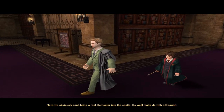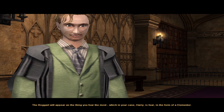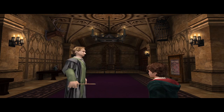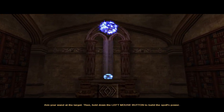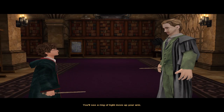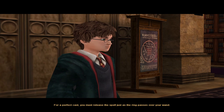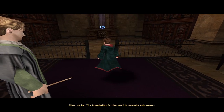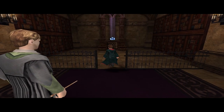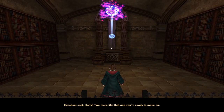Now obviously we can't bring a real Dementor into the castle, so we'll make do with the Boggart. The Boggart will appear as the thing you fear the most, which in your case Harry is a Dementor. First we'll practice on a target. Aim your wand at the target, hold down the left mouse button to build the spell's power — you'll see a ring of light move up your arm. Release the spell just as the ring passes over your wand. The incantation is Expecto Patronum. Let's give it a try.